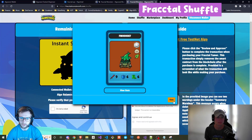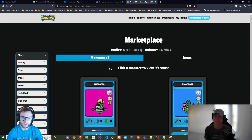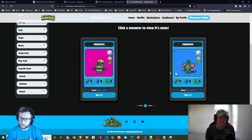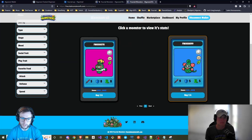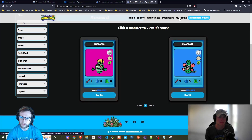I'm a big fan of the shuffle system — it's really cool. That's one way of obtaining monsters, but there's another way. When you buy a monster you can also sell it on the marketplace. I'm going to show off the profile functionality, so we'll go to My Profile.